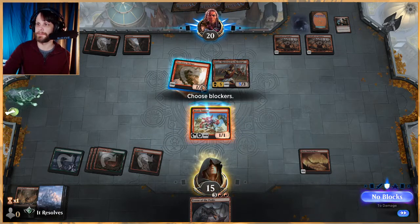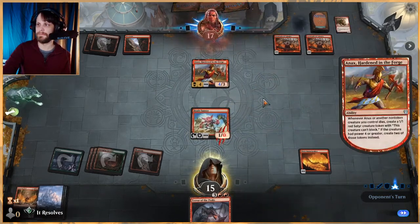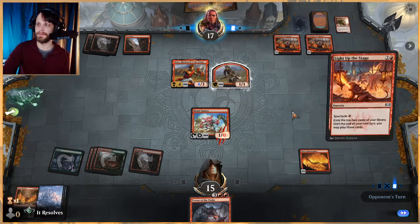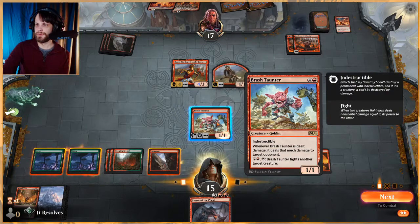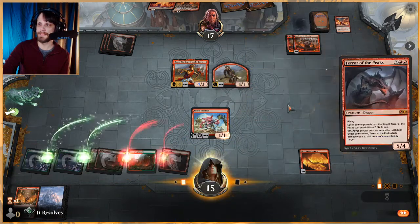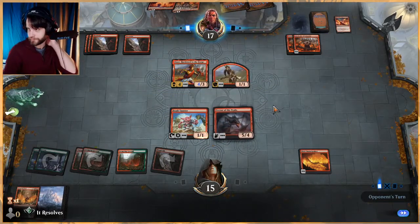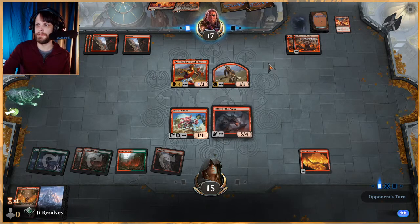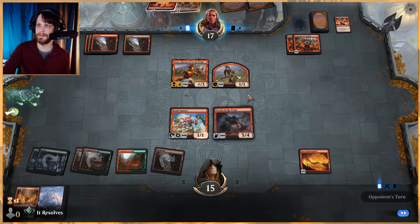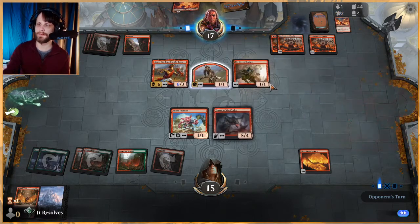I have to assume at some point they'll have something pretty strong going on. I'm obviously going to block, get some damage in — and this guy sticks around. Okay, land. Do we just fight this off? I'm going to play Terror, and I'm not going to attack — I want to commit a little more at this point. We can always block; if they want to shock or do anything they're obviously going to have to take some damage. This also deals with the Spitfire if it comes down.